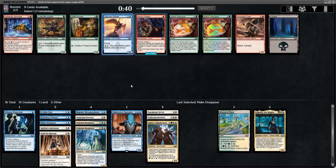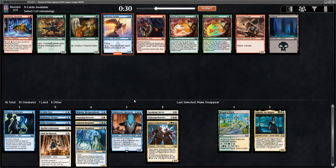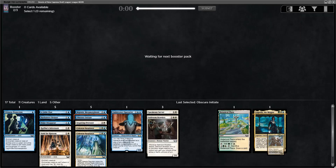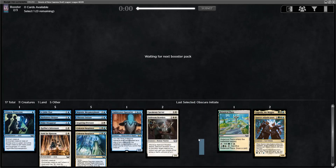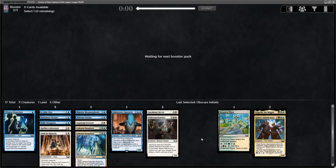Next pack — we have another flyer. Baseline, 3-mana 2/2 flyer, and you can give it lifelink by paying either black or white and one. You can't go wrong with just drafting flyers in any format — blue-white flyers is a classic archetype. This looks like a pretty nice start to it. If we could get like three more Raphine's Informants, we'd be pretty happy.